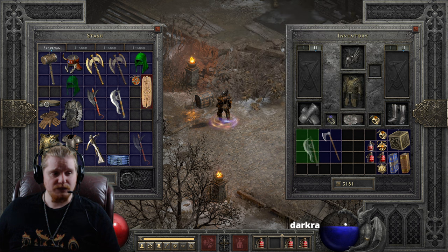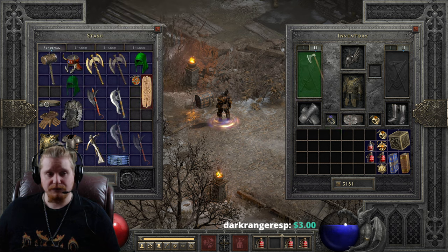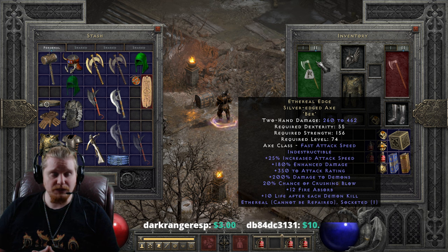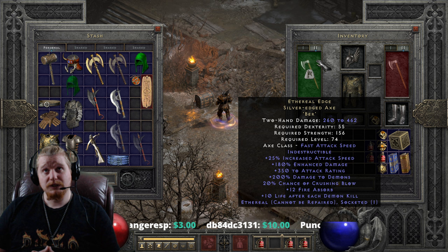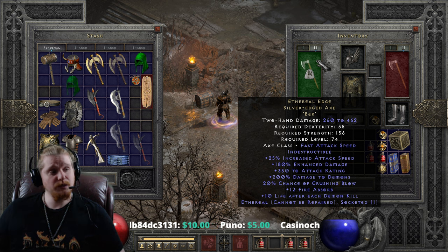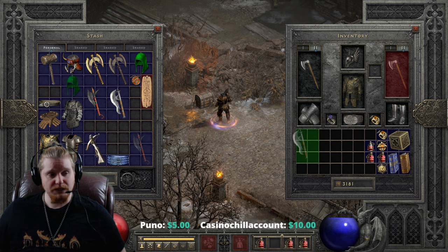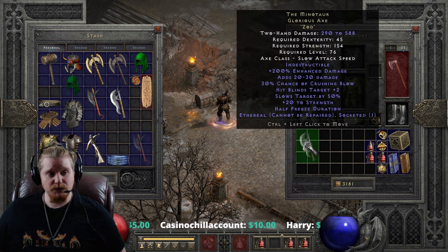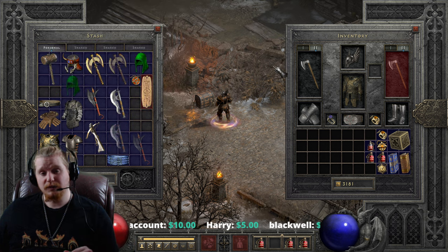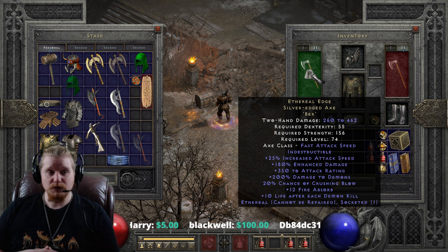I think somewhere along the lines they just really didn't quite make it enough. Now, you could also put a 15%/40 jewel in here to really beef up the damage — that would bring the 180% ED up to 220% ED, which would be a little more in line with something like the Minotaur at 200%, and might actually bring it a little bit above the Minotaur, still with a faster attack speed to boot. Because that's really the thing about the Minotaur — it's very slow, whereas the Ethereal Edge Axe is actually a much faster weapon.